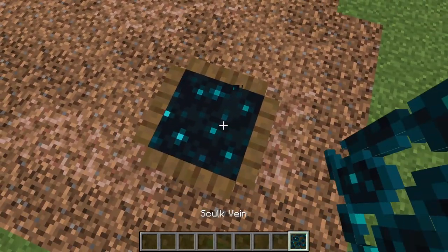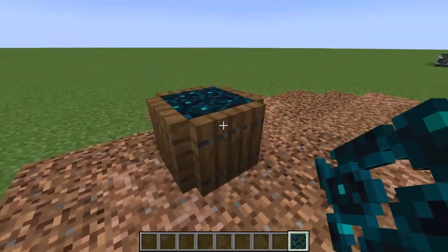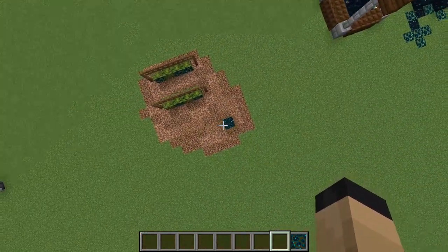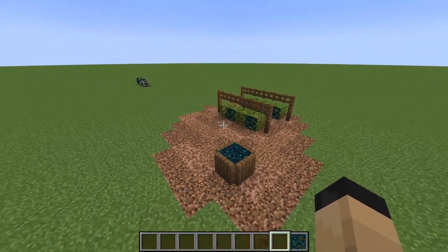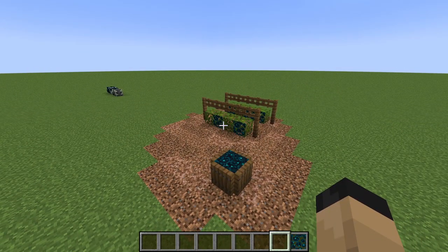And over here next to it is kind of a bucket or barrel of blueberries. I made this just by putting the Skulk Vein on top of the Skulk Block and surrounding it in trapdoors. And I think this turned out very, very well — it does look like a bucket of blueberries, especially from a distance. And yeah, this whole little blueberry farm setup is definitely something that I will be incorporating into my 1.19 builds.